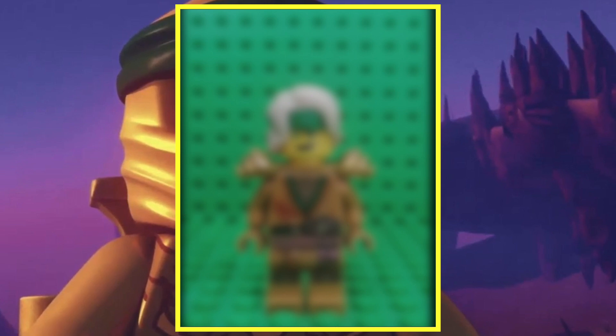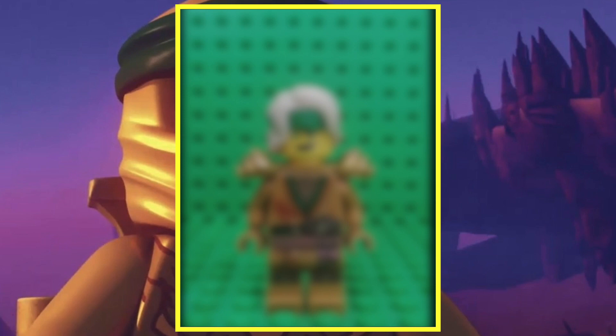The only thing I'm slightly worried about is that the headband is not gold yet, and the other golden ninja have all of their pieces redesigned in gold except for golden ninja Lloyd. I really hope the leaker just missed something and the piece is yet to be ready, and I also hope that armor piece isn't final either.